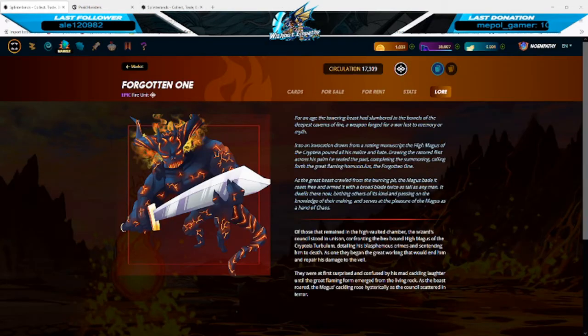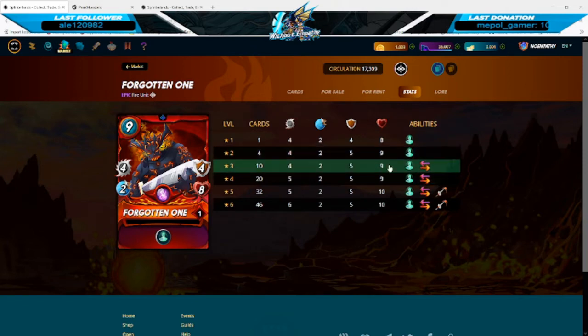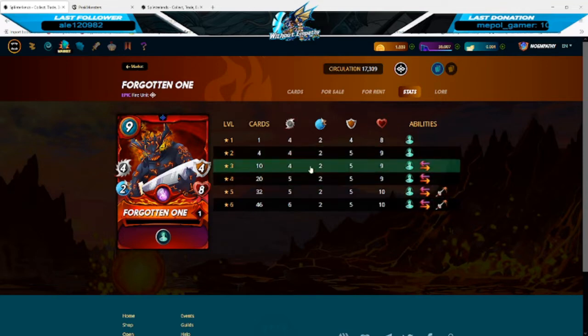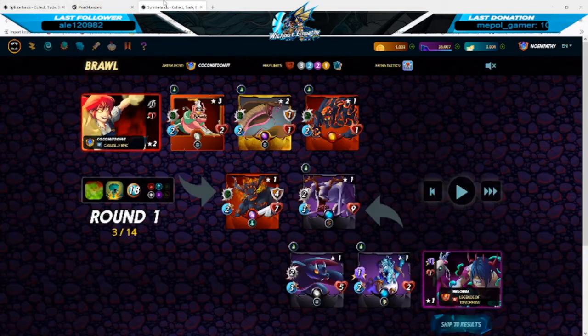Next up is the Forgotten One. This card is going to be powerful in the Noxious Fumes rule set mainly due to his Immunity. He does have really decent shield and a mid-tier health pool. He also won't be affected by Giant Killer since he is under the 10-mana threshold. In the later levels he gains Retaliate, increasing his damage output when other melee cards attack him, and he also gains Pierce, which helps him ignore armor — if he does six damage he would take away some health instead of armor absorbing everything.